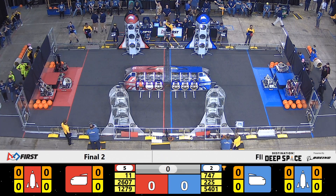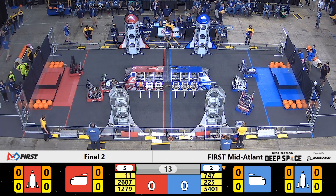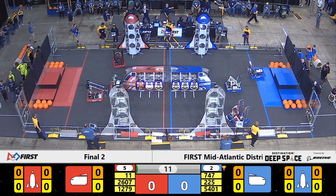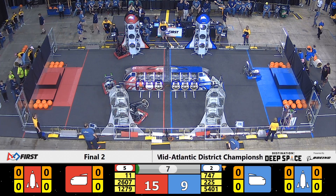Two in three, two, one, go! Out of the gate on the Red Alliance, the Fighting Robotic Vikings. 2607 and their teammates Cold Fusion placing the first hatch panel on the end of the Red Alliance cargo ship.